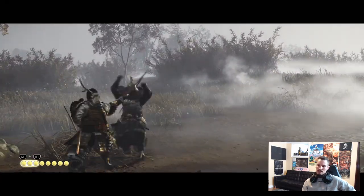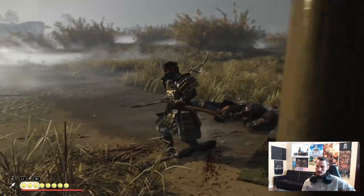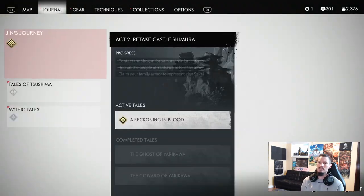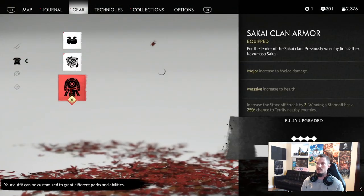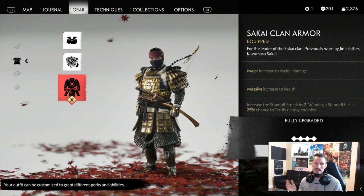The reason we were able to kill so many targets in standoff is because we're wearing the Sakai Armor. What the Sakai Armor does is increase the standoff streak by two, so you can kill up to five people when this armor is maxed out. This is very good armor for mid to late game. To get it, just play the normal story missions and you'll get it — it's right there for the taking.